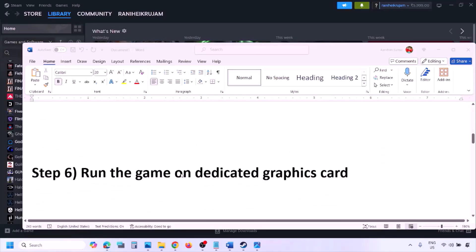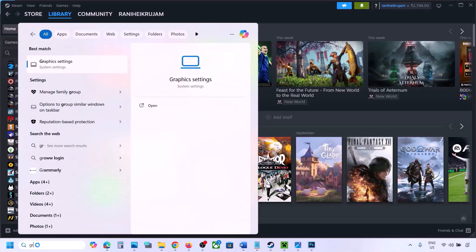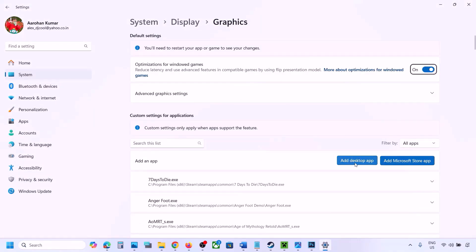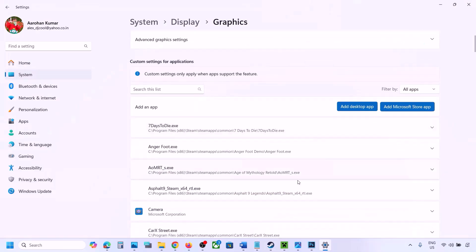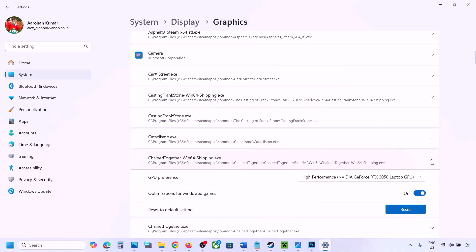The next step is to run the game on the dedicated graphics card. Type 'Graphics settings' in the Windows search box, go to Graphics Settings, click Add Desktop App, navigate to the game installation folder, select the game exe file. Once added, find the game in the list, click the dropdown arrow, select High Performance and your dedicated graphics card, then launch the game and check.